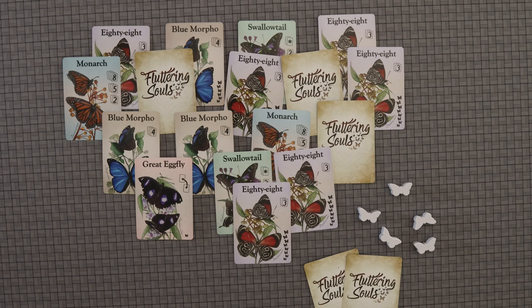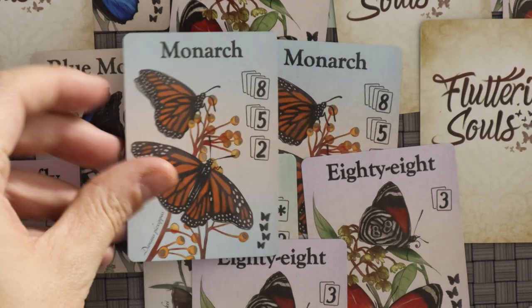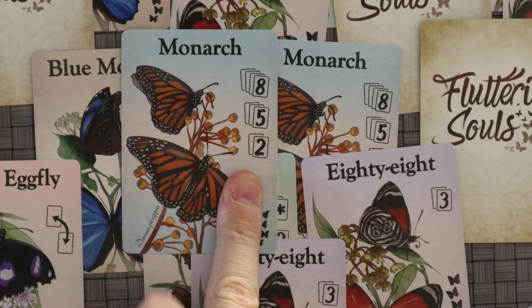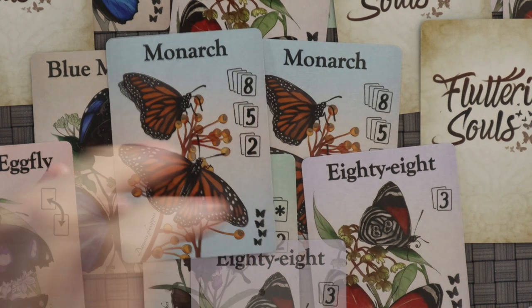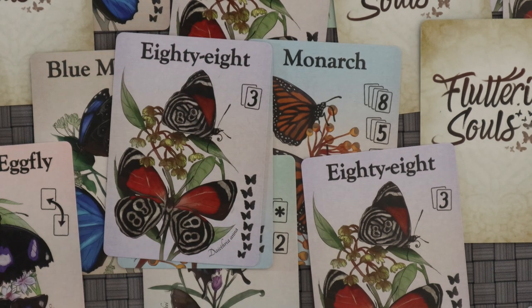Once the board is clear, you add up your points. Points are determined by the sets you've collected. For example, the Monarchs: if you have two Monarchs you get two points, three Monarchs gets you five points, four Monarchs gets you eight points. You've got your 88s here — every set of two gets you three points.